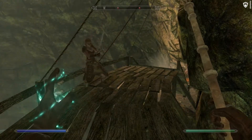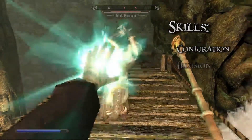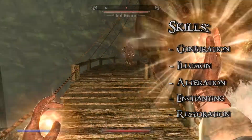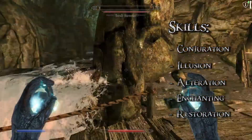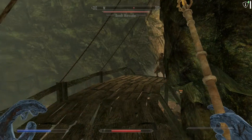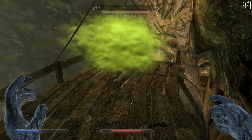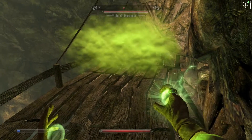The main skills of our necromancer would be conjuration, illusion, alteration, enchanting, restoration and maybe one-handed, though you can skip the weapon skill if you so choose. I went for it mainly for general convenience and the absorb magicka enchantment on my dagger. It may also be a good idea to add a bit of alchemy to always have some decent magicka recovery and elemental resistance.